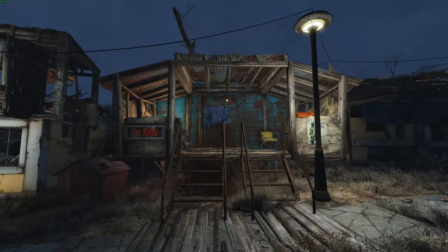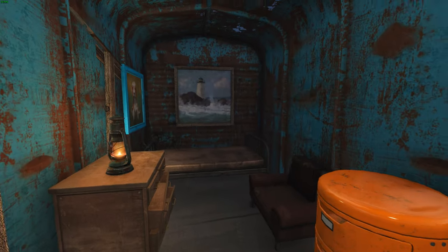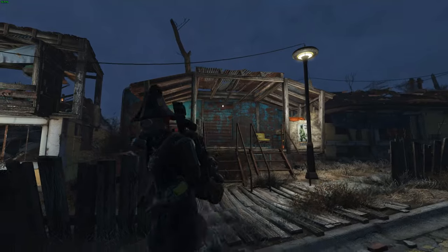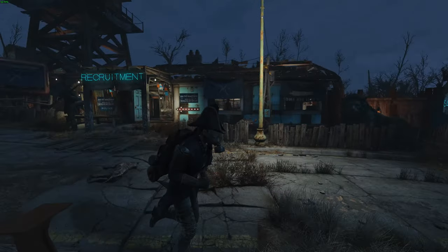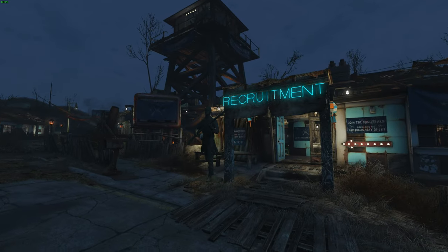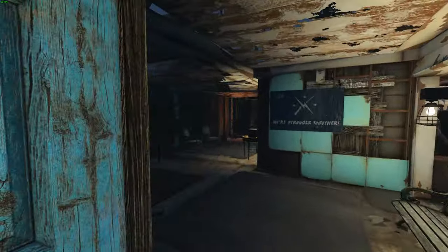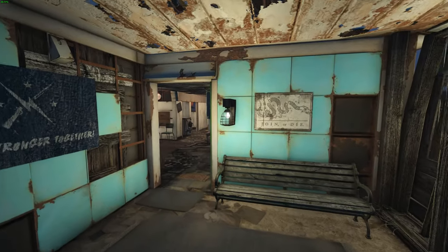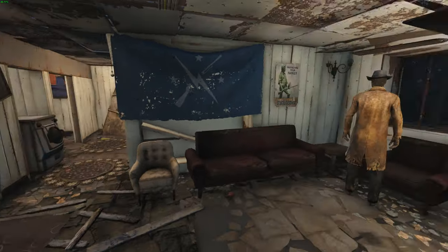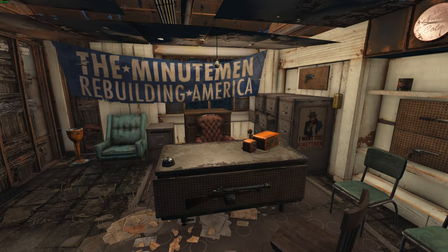To the left here is a four-vent house — just a house for the settlers. There's a bed on this side and another bed on this side. It's like an apartment place you can rent out. Then on the right side of the settlement is my recruitment spot. If you want to join the settlement or join the Minutemen, this is where you go — lots of seating to wait your turn.